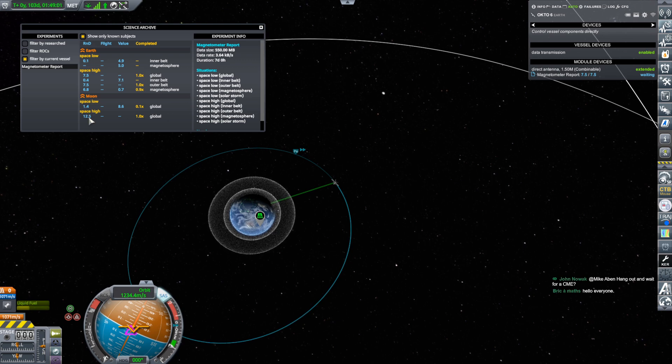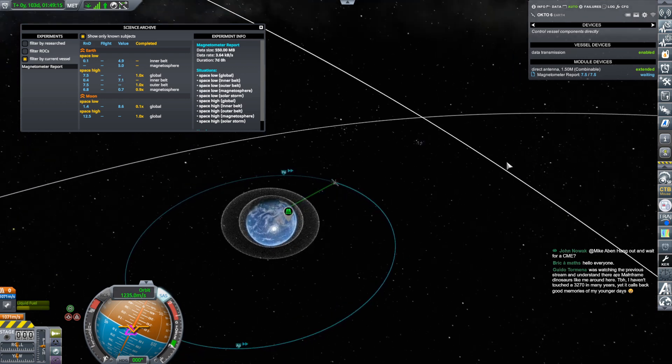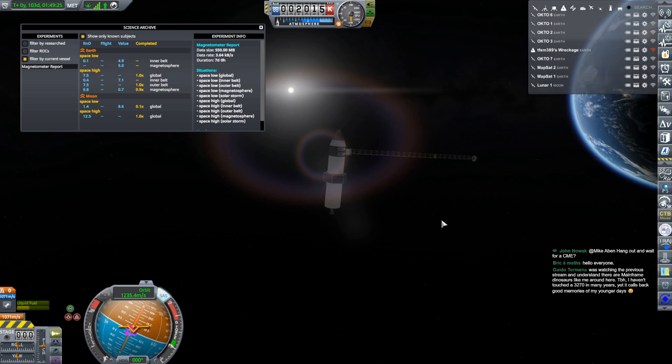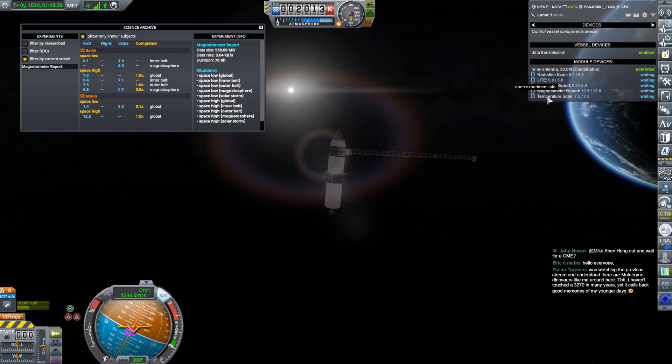Looking around the Moon, I've gotten all of the high space global science around the Moon but none of the space low global, so there's a satellite there I want to move as well. One of the great things Kerbalism provides is that you can examine satellites from right here — I don't have to go into map view or tracking station and click from vessel to vessel. My entire vessel list is listed right here, and if I click on Lunar One I can see what science it has collected and that it's working on a magnetometer report — 12.5 out of 12.5 in space high, all collected.